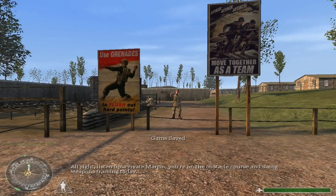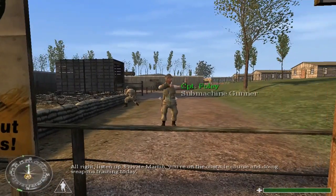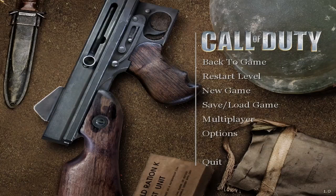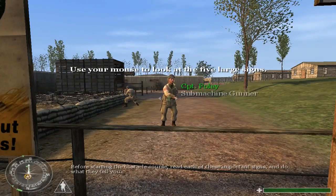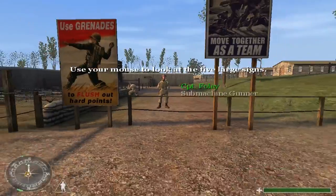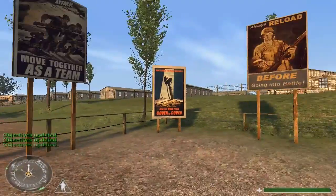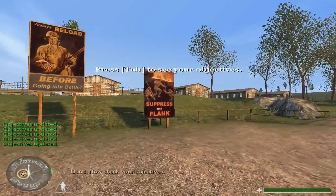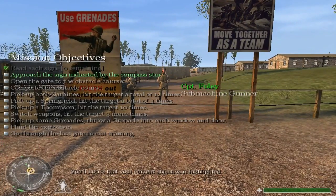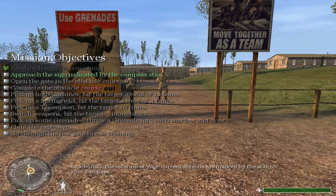All right, listen up. Private Martin, you're on the obstacle course and doing weapons training today. Before starting the obstacle course, read each of these important signs and do what they tell you. Good. Now check your objectives. You'll notice that your current objective is highlighted.